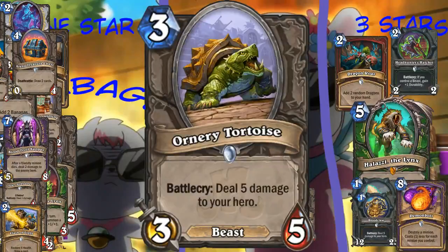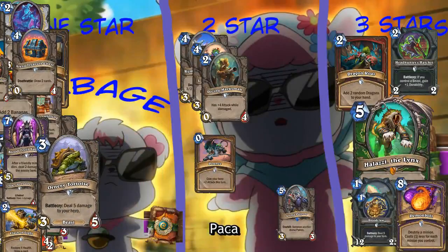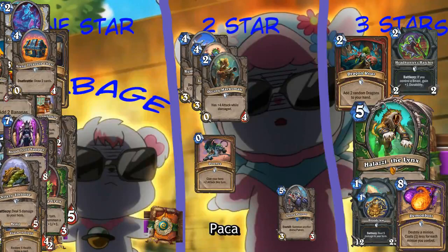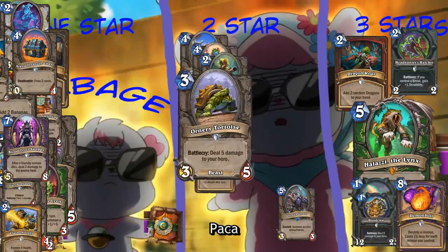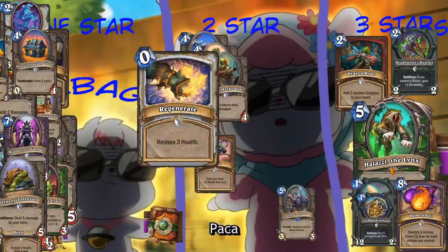Ornery Tortoise. This is a bad card. Three mana, 3-5, deal three to five damage to your hero. Okay, that's a little too aggressive. I would be pissed if I got that. Oh, you mean you don't want to play a spider tank with one more health that deals five damage to your own hero? No, I really don't. But spider tank's really good. Spider tank is, but that turtle is garbage.